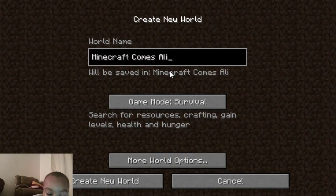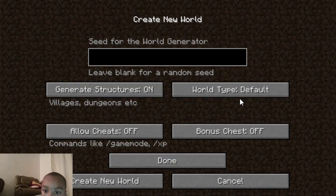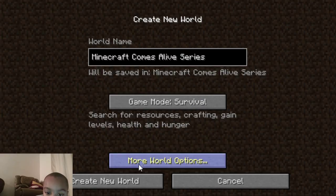New life series. Survival mode - I keep pressing the wrong one. I'll put cheats on because you can edit the video. I don't have a seed for the villagers.